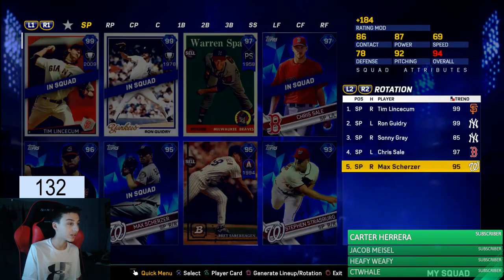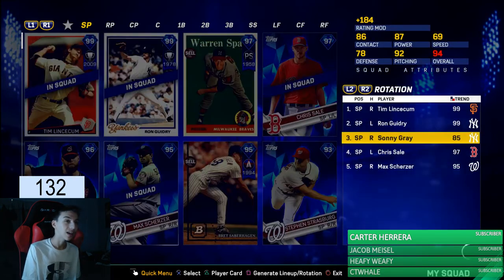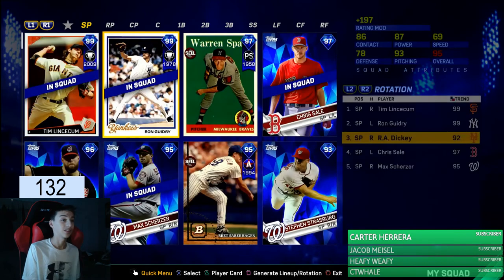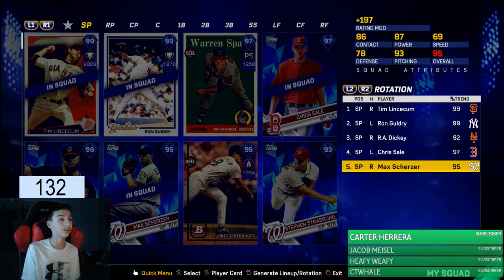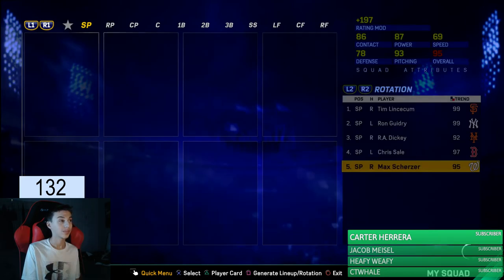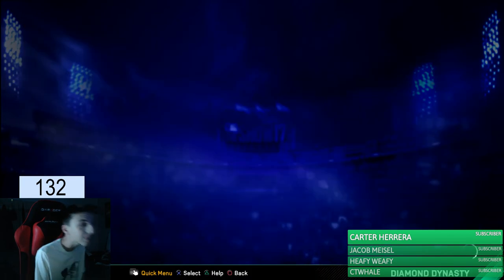Our rotation looks really good. We got R.A. Dickey — this team looks good. Lincecum, R.A. Dickey, Scherzer, Scherzer. Nice — our team is looking very good.